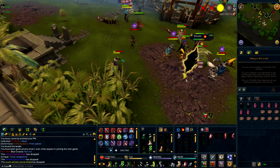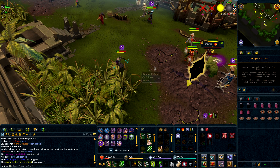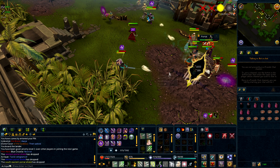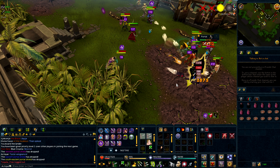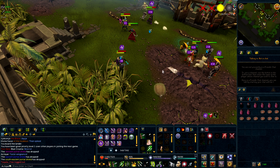Jagex also made some usability updates to the Solomon's store pets. They no longer have a left-click option and you can operate them from the summoning interface. They also loot more items that are dropped on the ground.